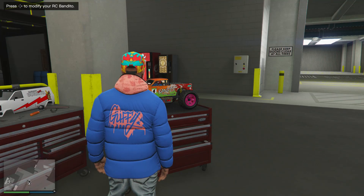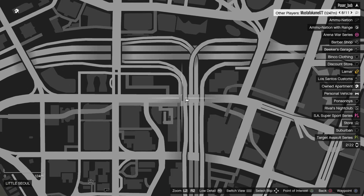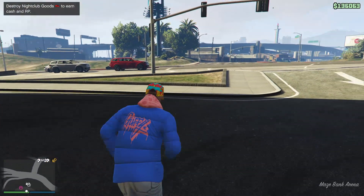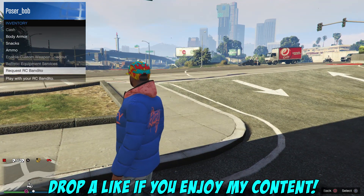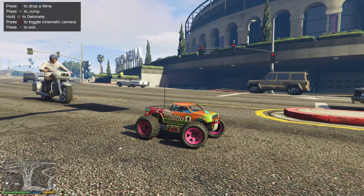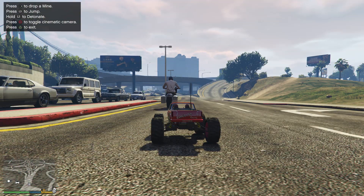Alright, we're going to have a little fun now. We're going to try to take this in - let's see who's in the session right now. Alright, that guy's going to be our test subject. We're going to have some Home Alone fun. So if you want to access the vehicle, go to inventory and then go down to request RC Bandito. I think you're actually the remote control car now. Right D-pad to drop a mine, L3 to jump, L1 to detonate.